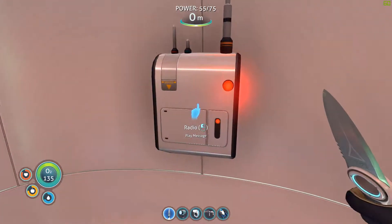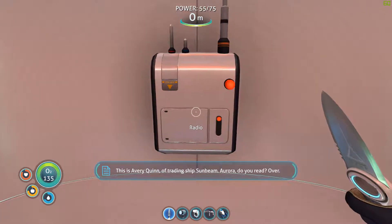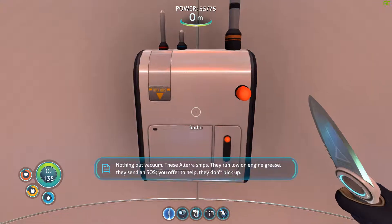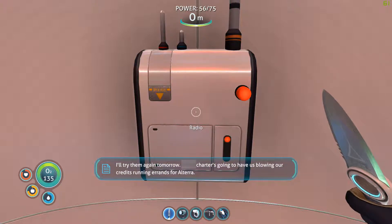There's a radio message. 'This is Avery Quinn, trading ship Sunbeam. Aurora, do you read? Nothing but vacuum. These Altera ships — they run low on engine grease, they send an SOS, you offer help, they don't pick up. Aurora, I'm out on the far side of the system — it's gonna take more than a week to reach your position. Do you still need our assistance? Over. I'll try them again tomorrow.'